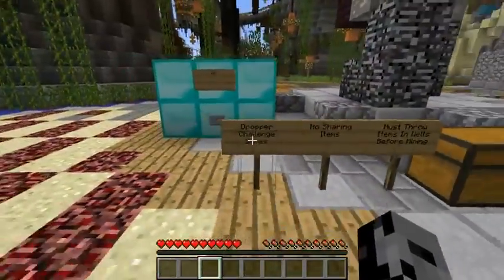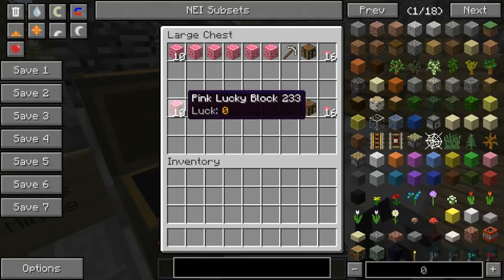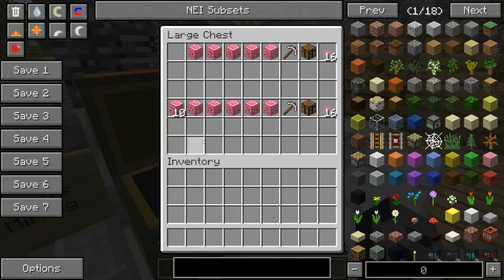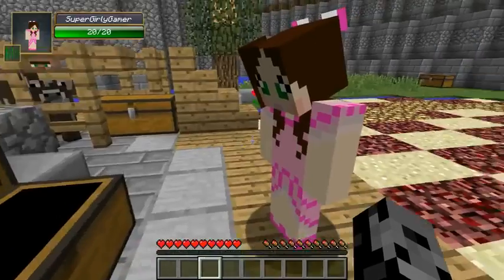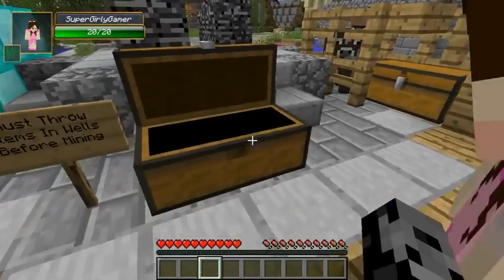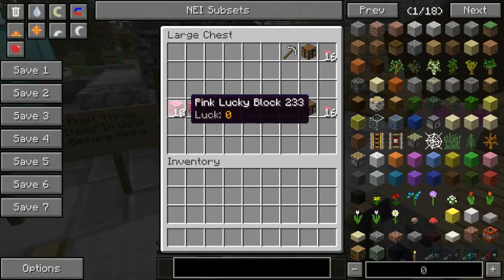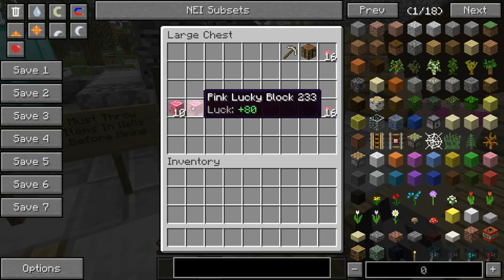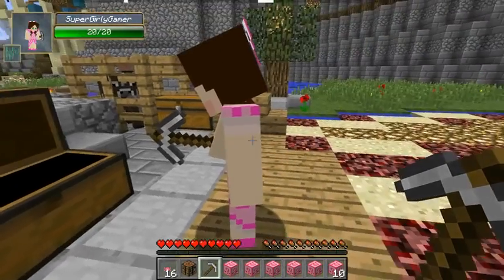All right, let me read the signs: dropper challenge games, no sharing items, must throw items in wells before mining. We are using the pink lucky block. In this chest we have 10 lucky blocks, three very lucky blocks, two unlucky blocks, a pickaxe, a crafting table, and 16 pink candy. It's made specifically for you!